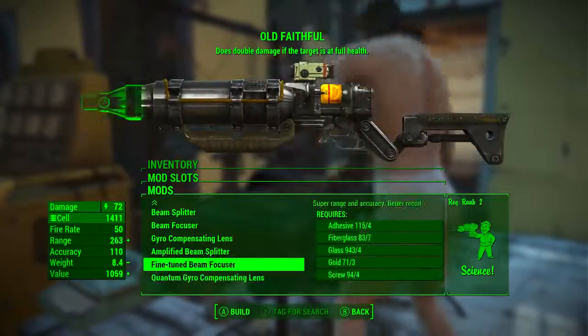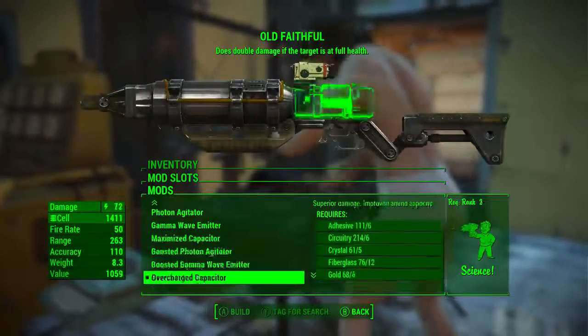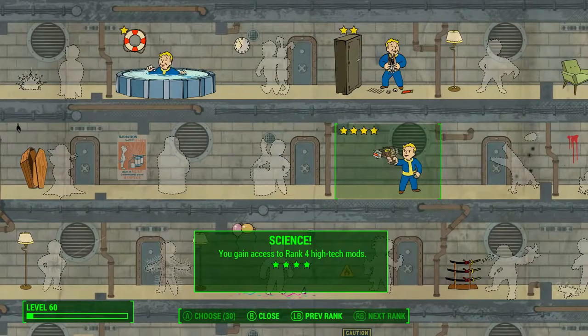We're going to be adding all the best mods we can to make this a ridiculously effective sniper rifle. In terms of perks, to put the best mods on this weapon we will need the Science perk at rank 3 or higher.